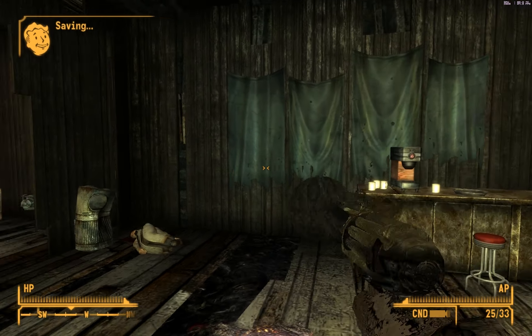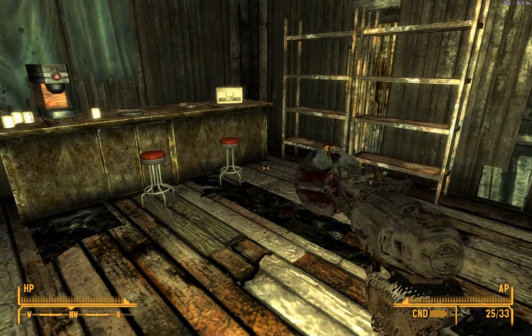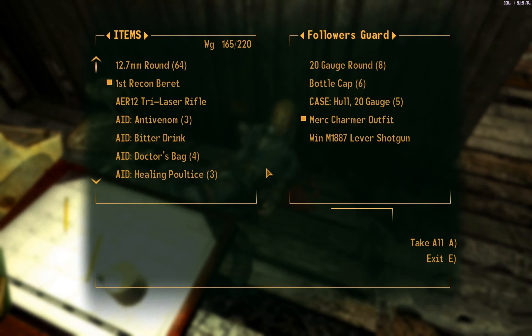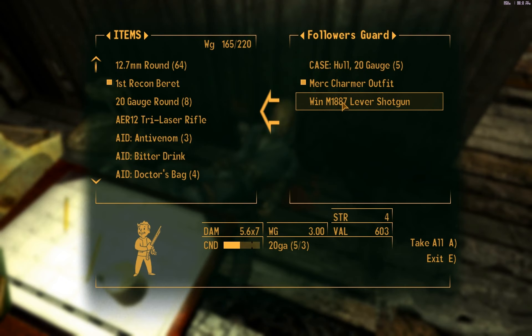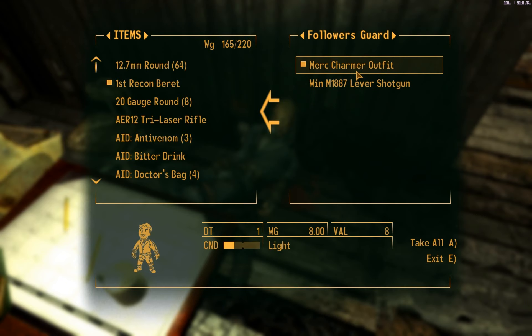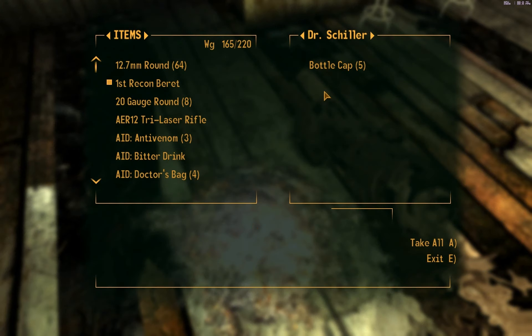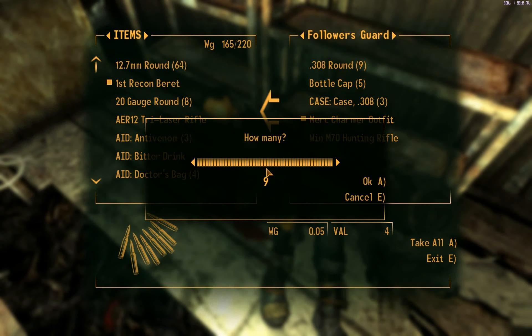Okay, let's go in and exterminate these guys. Veronica acknowledges what happened — it's not your fault, don't worry. First, let's loot these guys — bottle caps, lever shotgun. Here's what's left of Dr. Schiller, and here's a follower's guard. Let's take his stuff.